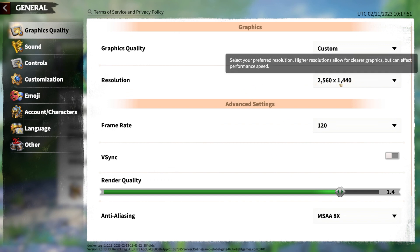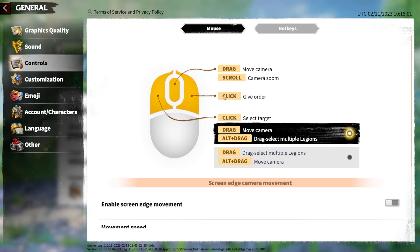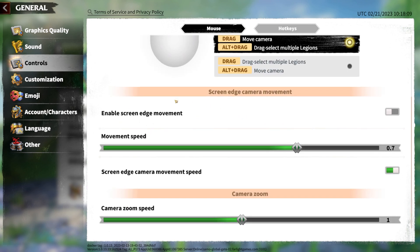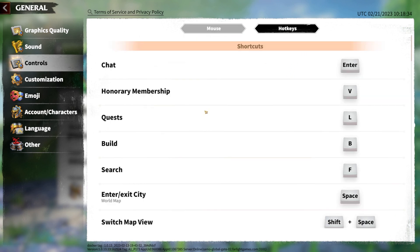I also changed my resolution to 2560 by 1440 because that's what my monitor is. Now I'll go over to controls. You can see it gives you an outline of what each control does. Down at the bottom you can enable screen edge movement — if you put your cursor on the edge of the screen it will move left, right, up, or down. I don't actually like screen edge movement so I just disable it. This is where you get a bit of an advantage on the PC version — there are a whole bunch of different shortcuts, and each one can be remapped. So if you don't want your chat as Enter, you can change it to something else like Tab. I like mine as Enter because it's pretty much the same as most other PC games.